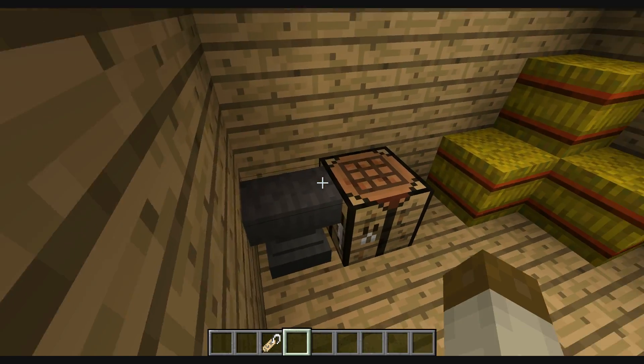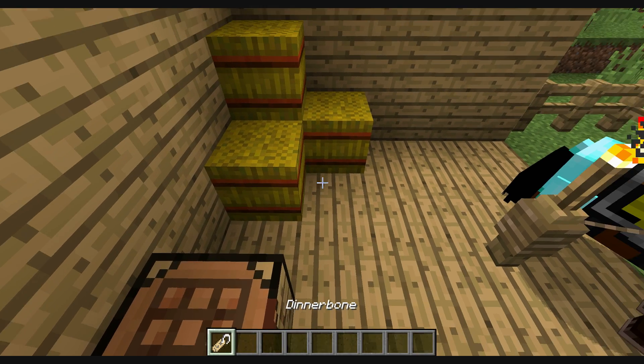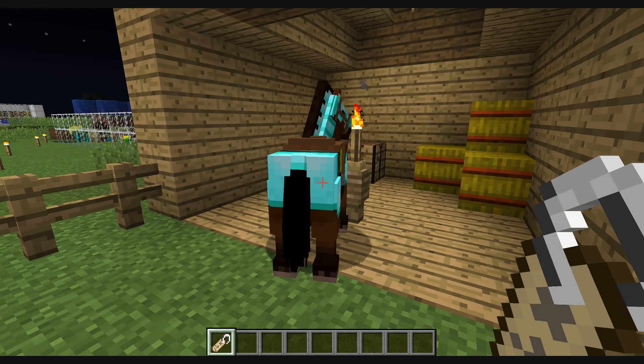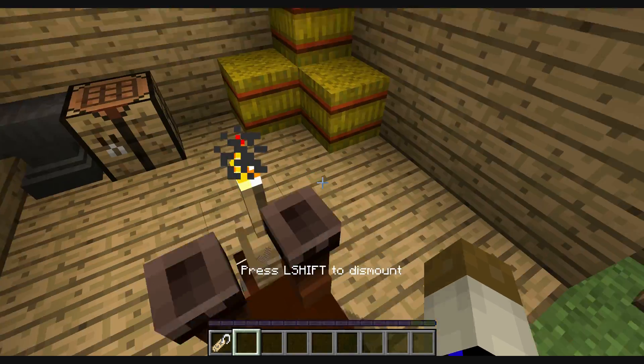This is really the main part — all you really need is a horse, any horse. Right now you need to name it 'Dinnerbone.' Yep, that's basically it. Get the name tag that says 'Dinnerbone' and then place it on him — bam, upside down horse!